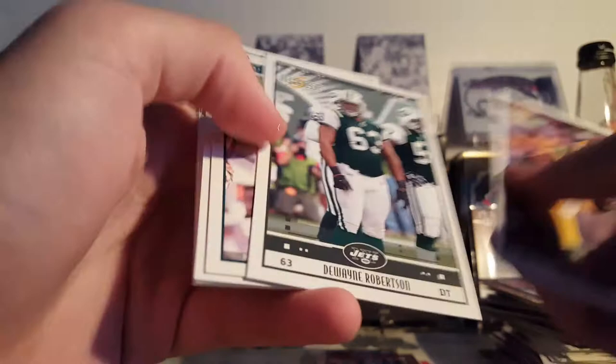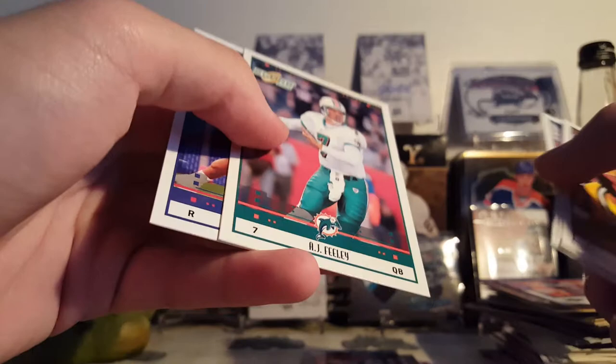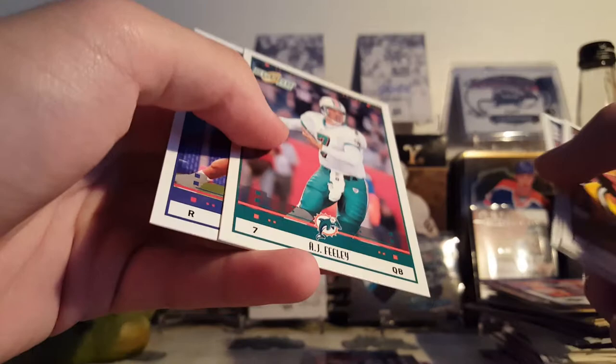Now on to 2005 Score — Darren Sharper, Dwayne Robertson, Chris Brown, Drew Henson. Got a glossy of AJ Feely, rookie of Brandon Jacobs — kinda cool. Alright, so that's it for that break — interesting to say the least. That's it, thank you for watching, goodbye.